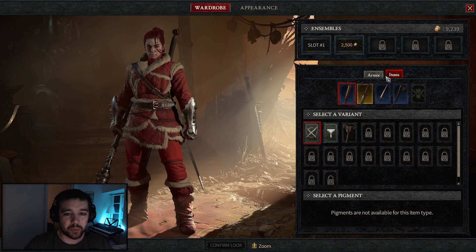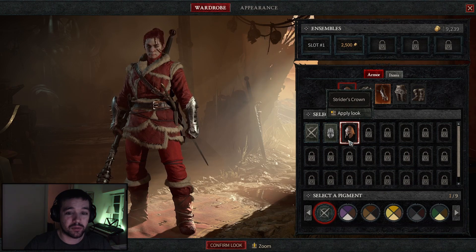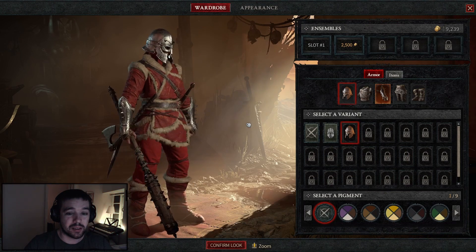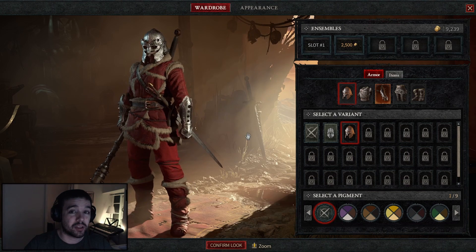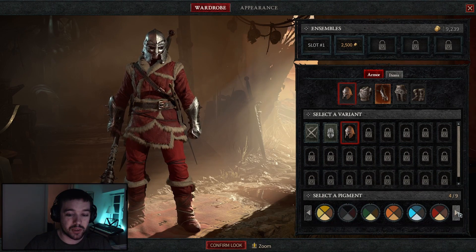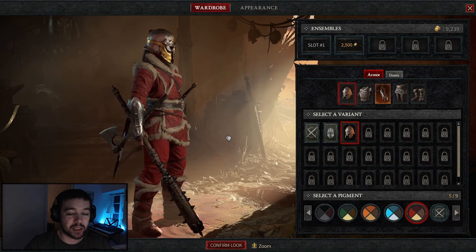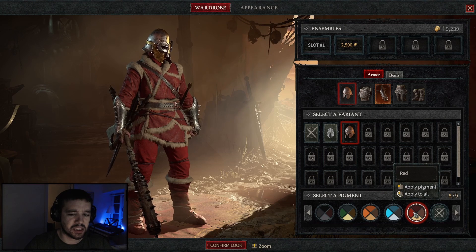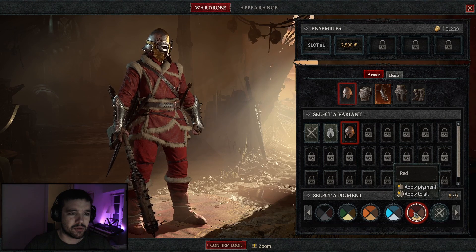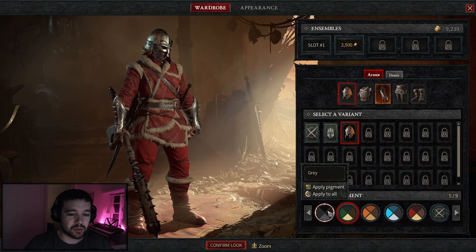First we have armor and items — basically armor and weapons. If I click on my helmet, I'm able to use the one I've unlocked. Once you've unlocked an item you're also able to color it, so you can see all the different colors down here. Let's say I want red — now my helmet is red, even though it's not really red. We could also try blue, orange, green, or gray.